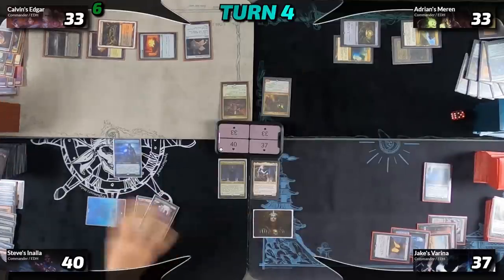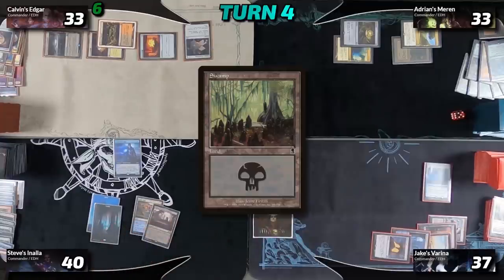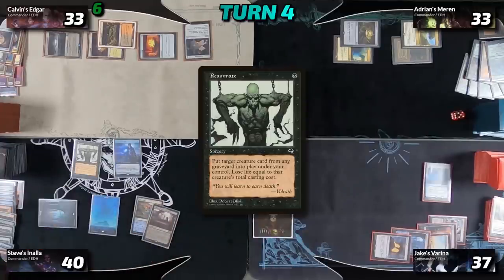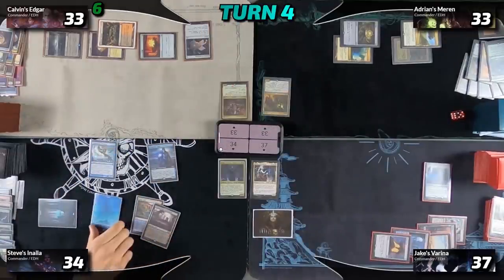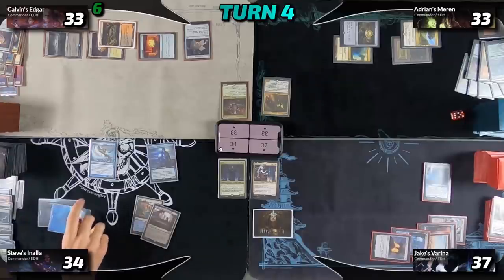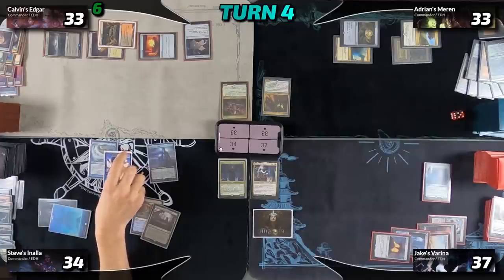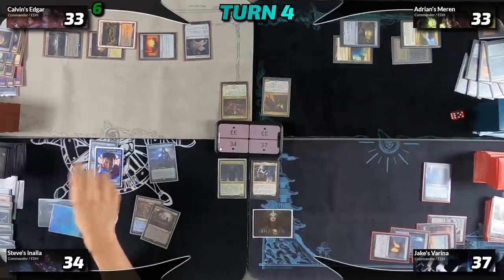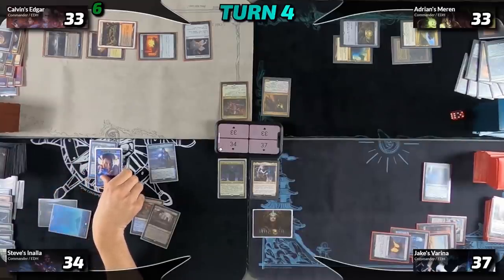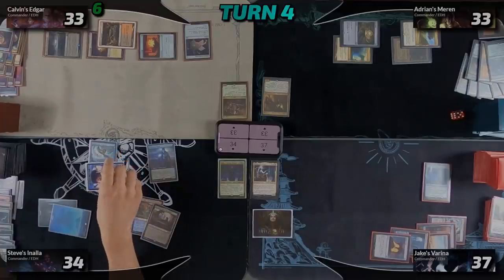We move to Steve's turn. He untaps, draws, drops a Swamp — with two Urborgs out it's effectively triple Swamp — then casts Reanimate to bring back Wanderwine Prophets. In response to the Champion ability I pay one to make a copy. This copy Champions the Wanderwine Prophets, and since it has haste from Anala's ability, Steve attacks. No blocks — that's four damage. He takes an extra turn, and that's the win.